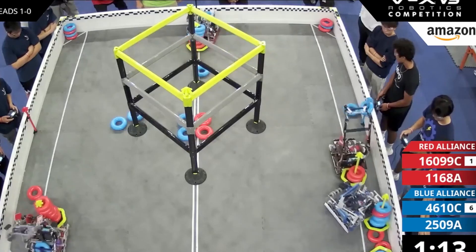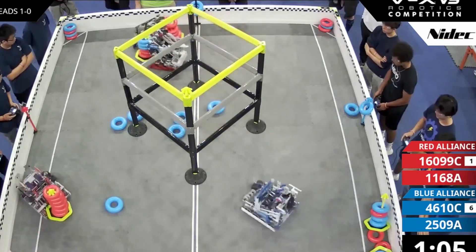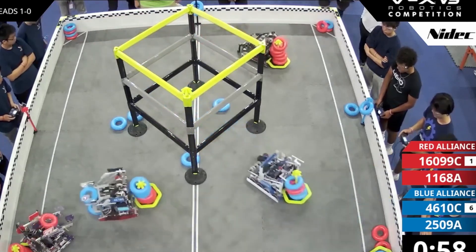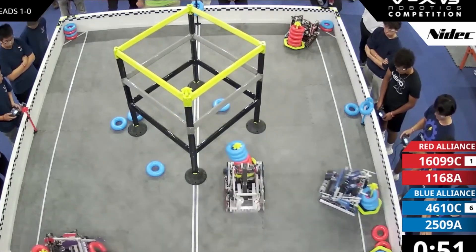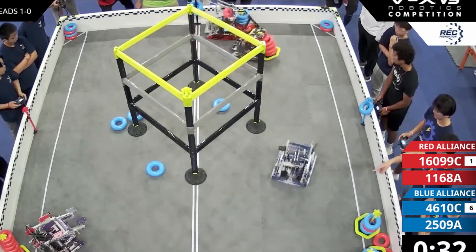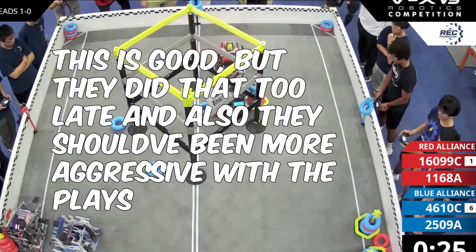You have a lot of time, so right after a match is over — even before the points are scored — start talking with your teammates and alliance and decide on the next match's strategy. As you can see, this is a pretty standard match after blue alliance stole red's first goal. Both teams are in control of a positive corner, and red really tries to take control of the top ring height on those wall stakes. Keep in mind that red did lose auto here, so they should be playing more aggressively.